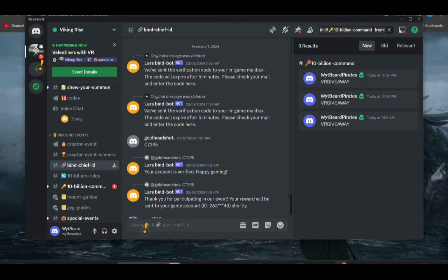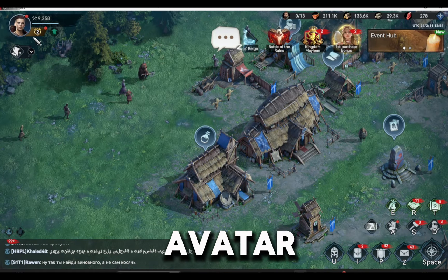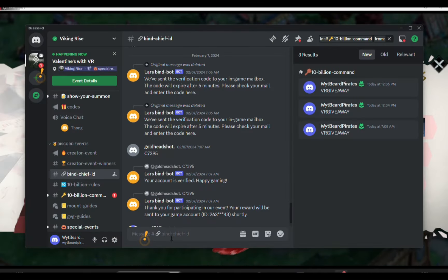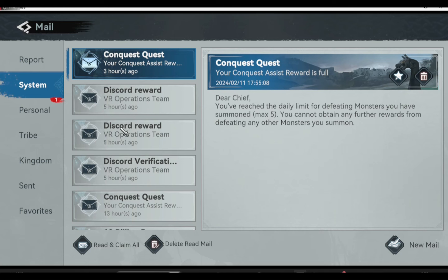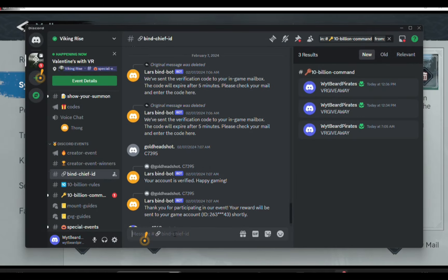Once you are there, make sure you have memorized your Chief ID. Your game ID is written below your name and you can access it from your avatar. Just encode your ID and the system will send you a code. Go back to your game and check your mail — you will see a code. Copy the code, go back to Discord, and encode the code there.